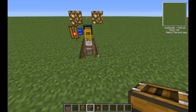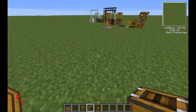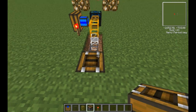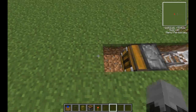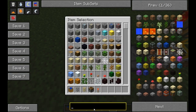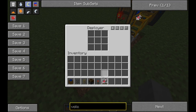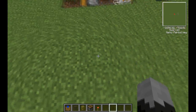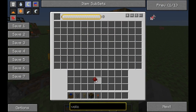From here you want to create a deployer. Place the deployer so it's facing outwards and break the block in front of it — the reason is because that empty space is where the lava is going to be. Now you get a volcanic amulet and place it in the deployer. From here you're going to place a trail of redstone.